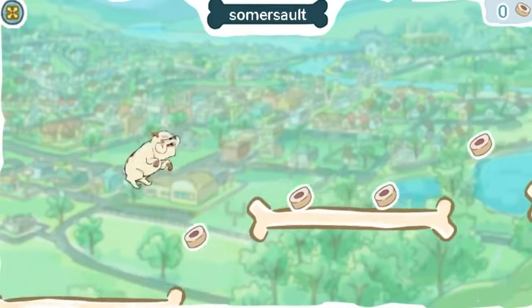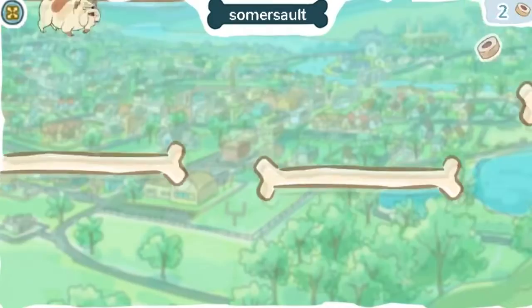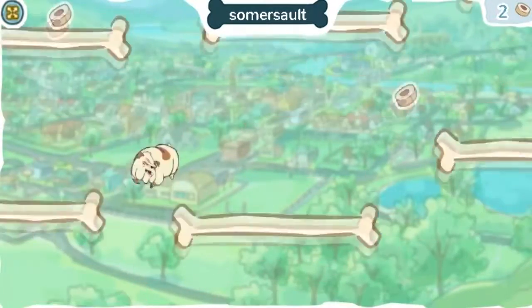Click anywhere to make Pops somersault. When someone does a somersault, it means they turn over completely. Help Pops collect all the dog treats.